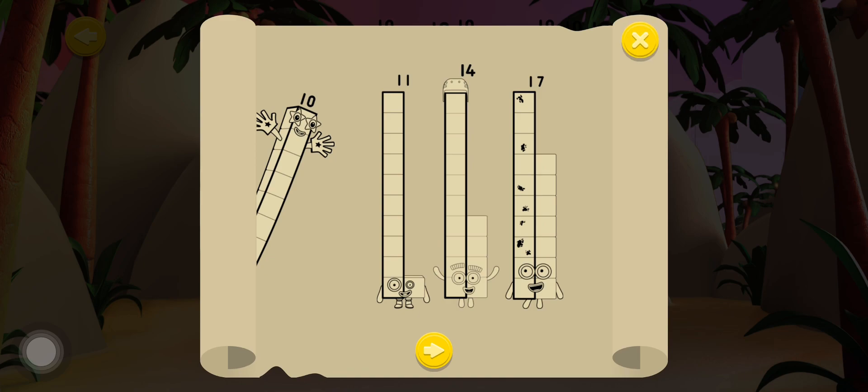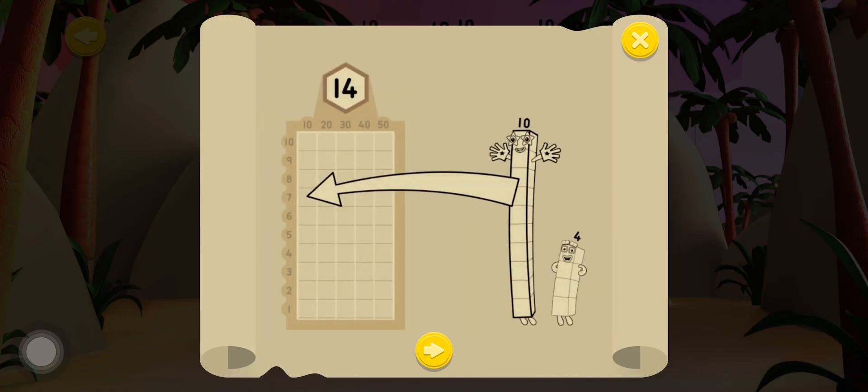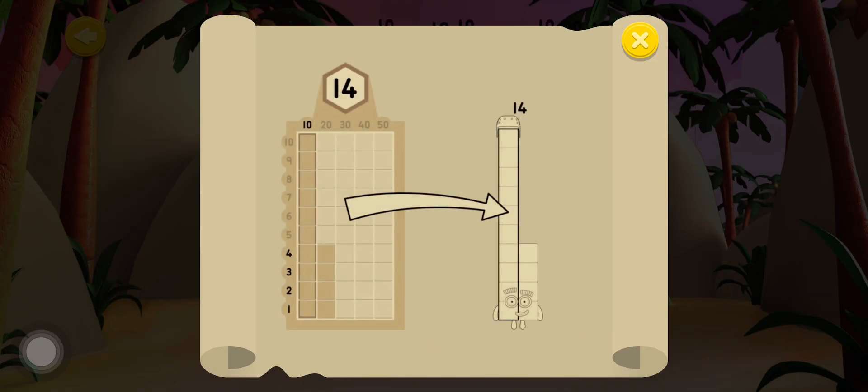Can you help Number Block 10 train the Number Blocks so they know how many tens and ones they're made of? Drag the correct tens and ones onto the grid to put the Number Block back together again. Rebuild the Number Blocks correctly to earn some pirate treasure!